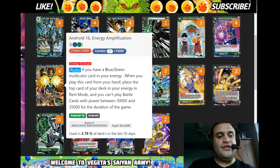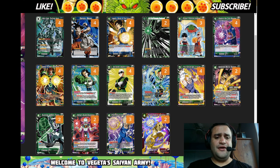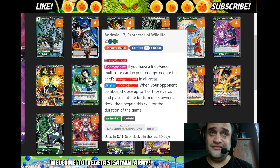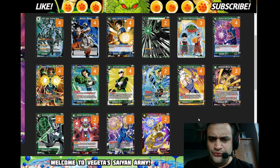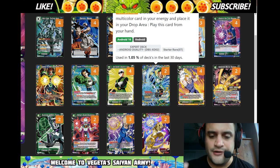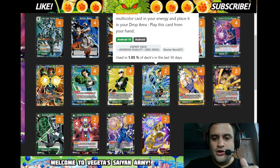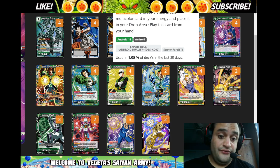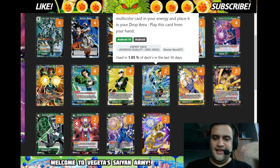Turn one you have Android 16, and then you have the multicolor mana that comes in untapped in your energy if there's already a blue-green there. I added Android 16 just to have more blue-green for that turn one charge. On that kill turn when you tap four you can always just get rid of your energy and play him for free. I like free attackers, especially on that last turn.